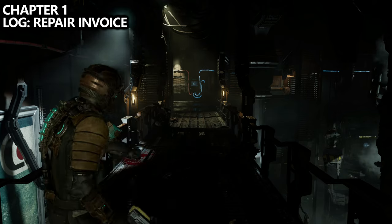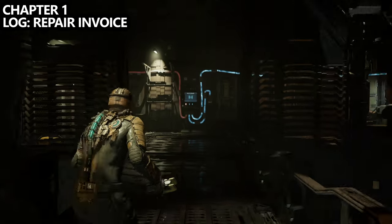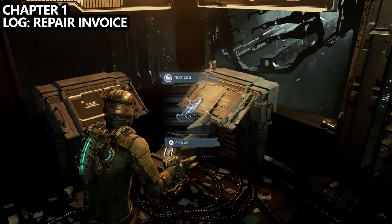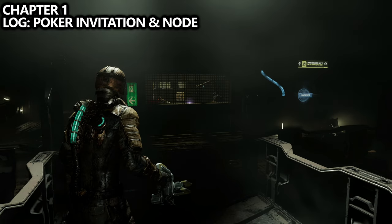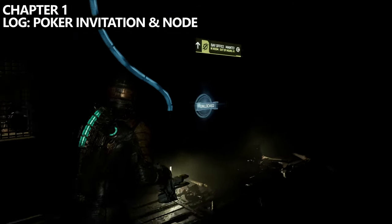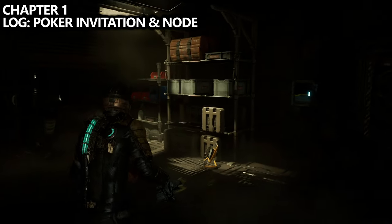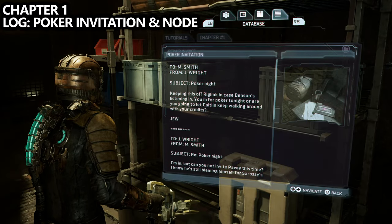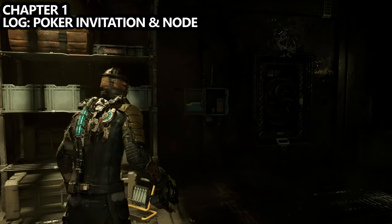You'll then find your way inside the cargo hold and need to find the data board. The first step is to go upstairs and reroute the electricity next to the circuit breaker on the wall. If you look to the right, there's a chair — on that chair find a log. After rerouting, make your way back downstairs to find the data board inside the maintenance bay office. Instead of grabbing it immediately, first grab a log called Poker Invitation, and next to that on the wall you can find your third node.